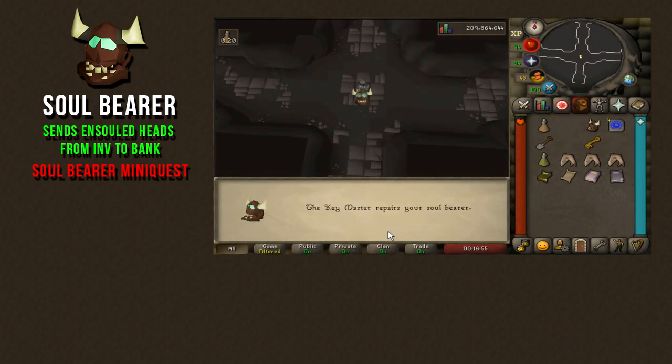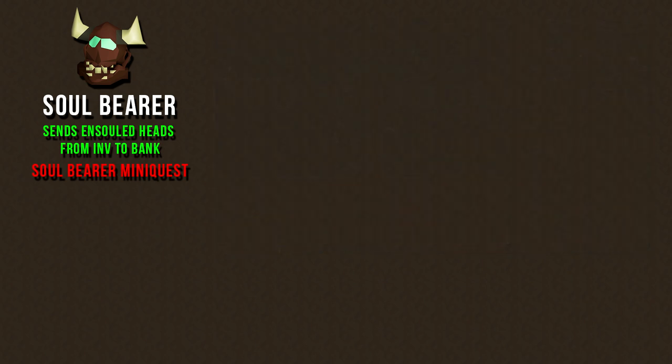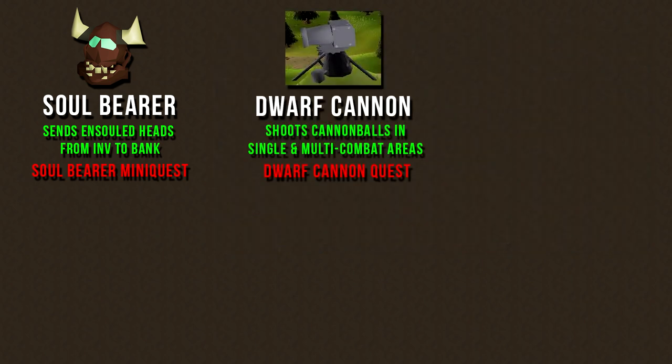The Soul Bearer is an excellent item to bring here because these monsters drop a lot of ensouled heads, and this item allows you to send these ensouled heads straight to the bank, saving you lots of inventory space during your Slayer task. The Soul Bearer mini-quest only takes like 5 minutes to do, and I already made a guide on how to get this item, which I will link in the description box below.